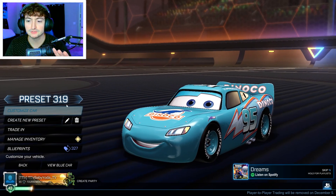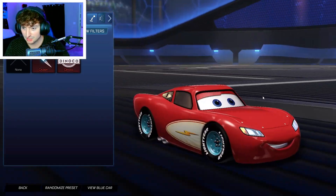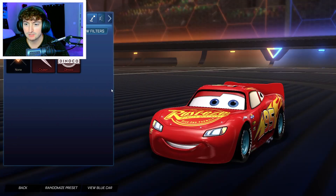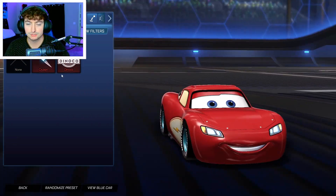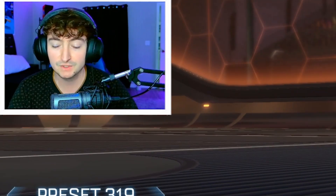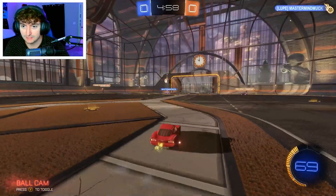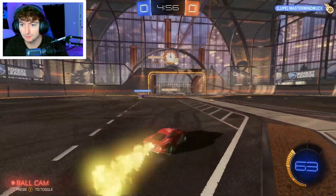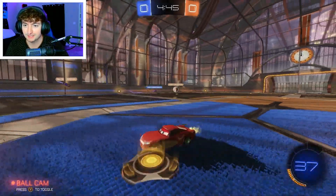Let's play one final game with the other decal — the Cruising — which I think is my least favorite of the bunch. So you've got the Rusties, the Cruising, and then the Dinoco. Let's go ahead and use this. This is our game — clear headed and we're ready. Still no one else with the Lightning McQueen car. I guess 2500 credits is a lot, but I think it's worth it.